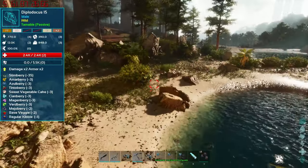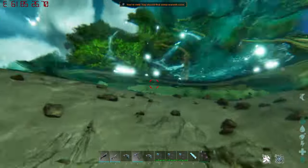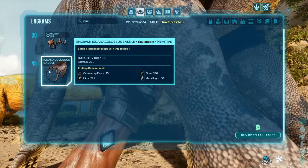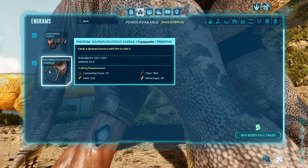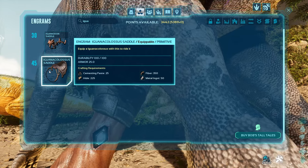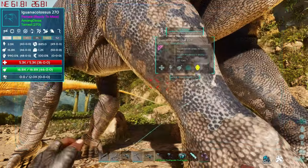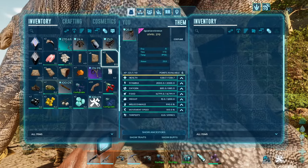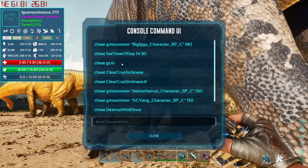Alright, let's try out our tamed one. If you want to unlock the saddle, you can unlock it at level 45. It requires 70 hide, 25 fiber... wait, 225 hide, 350 fiber, and 50 metal. It's not too bad.